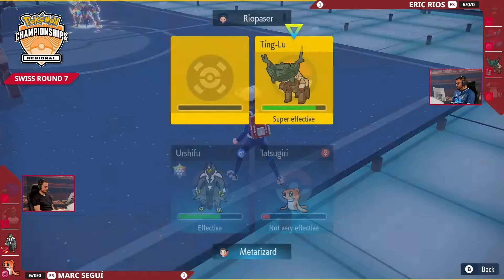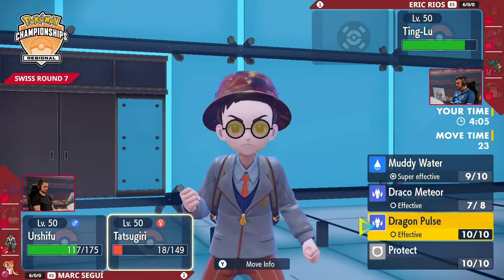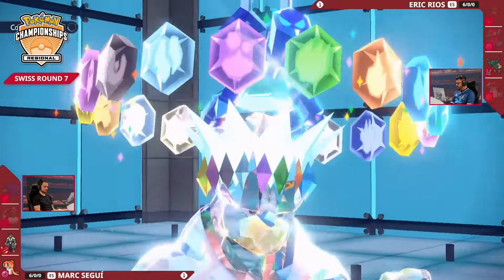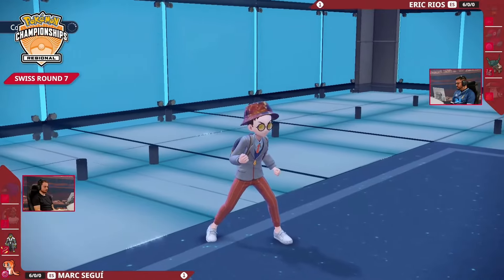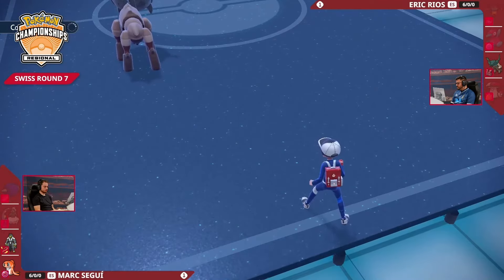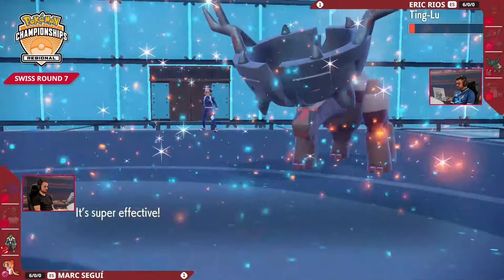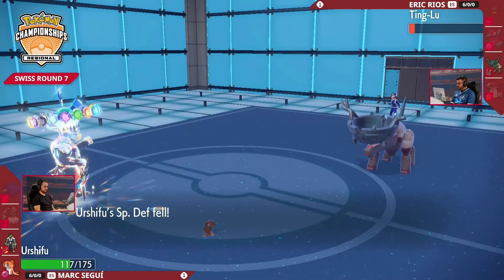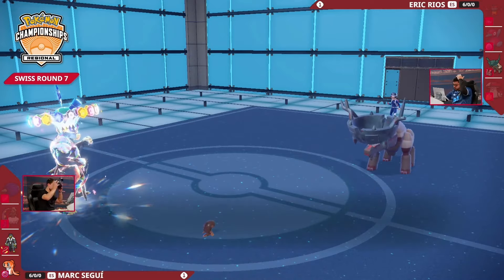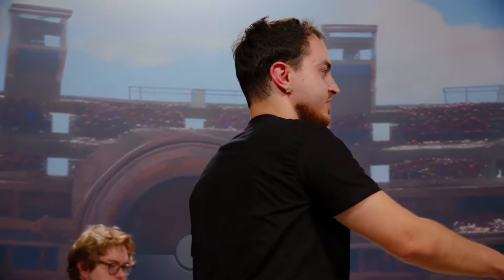Wicked Blow is certainly going to go off into Amoongus — it's a lot of damage, taking more Rocky Helmet chip. Draco Meteor connecting down into Amoongus — that's going to be enough for the knockout as well. We're facing a very similar end game to Game 2 in this fantastic thriller between Mark Segi and Eric Rios. Tatsugiri losing health to Life Orb chip — Stomping Tantrum not quite enough to pick up the knockout on Tatsugiri, hanging on with the Assault Vest. Close Combat here into Ting Lu — look at that, Ting Lu brought down so low. Is this Tatsugiri going to connect with the Muddy Water? Yes it is — and Mark Segi has done it versus the behemoth that is Eric Rios. Eric goes 6-1, Mark goes 7-0. Congratulations Mark Segi — what an incredible turnaround from what looked like a really hard uphill battle!